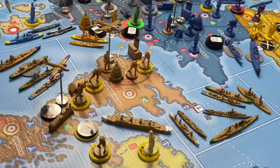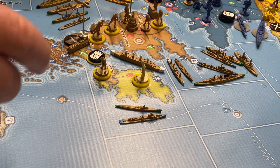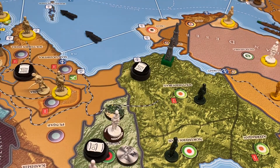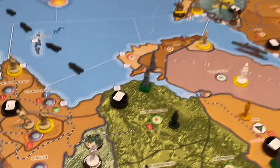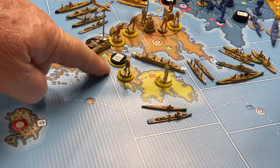Collect oil. Britain spent one oil for producing ships this turn, so that'll be taken away from Northern England. They have oil wells currently — the two oil wells in southern Iran go to Great Britain as long as Iran is neutral, and there is one well in British-owned Qatar. Three divided by two, rounded up, is two. So the reserve in Northern England will get a net gain of one.